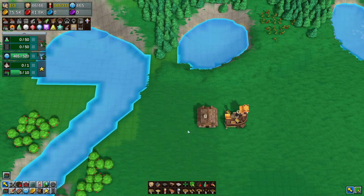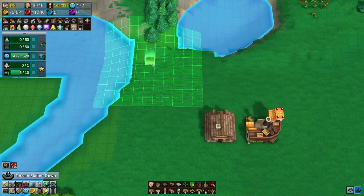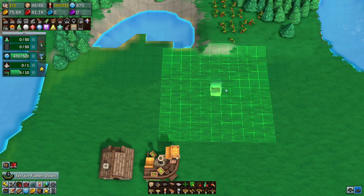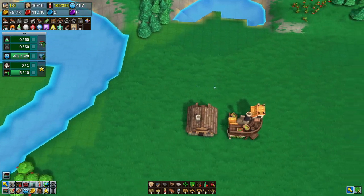And then the farm — I want to flatten this terrain. I want to flatten all of this. You can kind of fill this in too. What are those? Tomatoes? That's cool. And we need a farm — we need a grain farm for this.